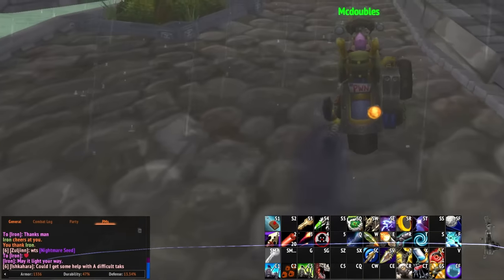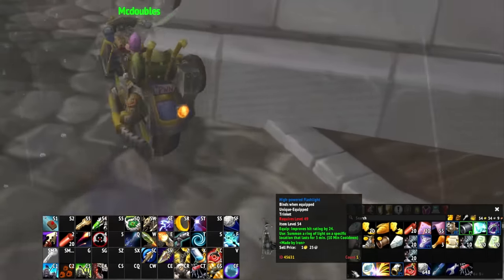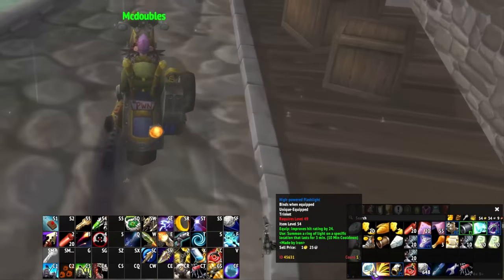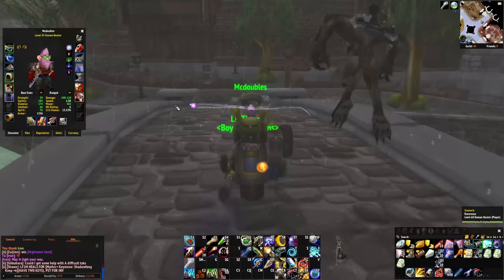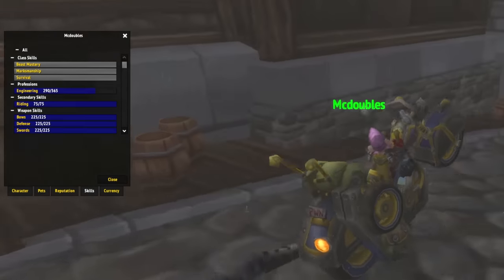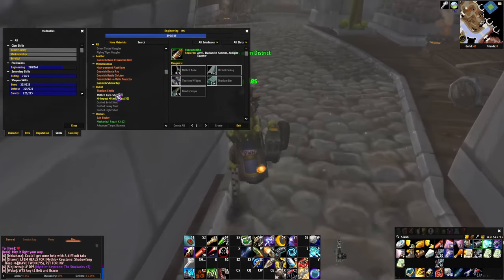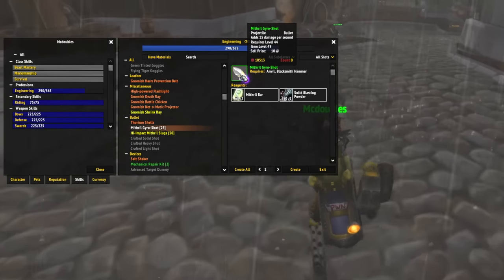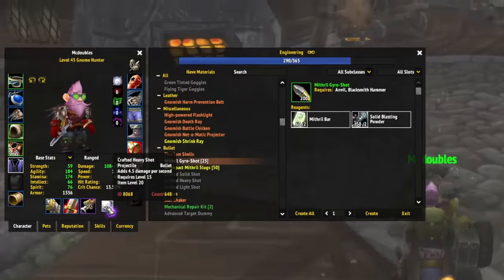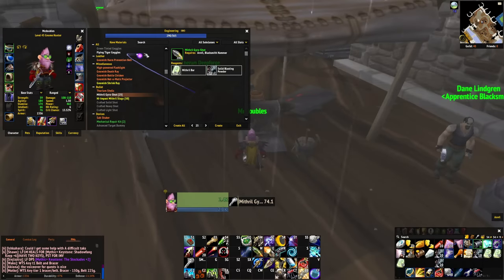Big thanks to Iron, another Tinker on the server, for giving me this awesome trinket — the High Powered Flashlight. He said 'may it light my way,' and 24 hit rating is no joke. I'm working on engineering — going to max it to 365 for the Tinker. I might not do it all at once right now, but I want to craft some Mithril Gyro Shots, which are a 10.5 DPS upgrade over crafted heavy shots. I've already learned Gnomish Engineering.